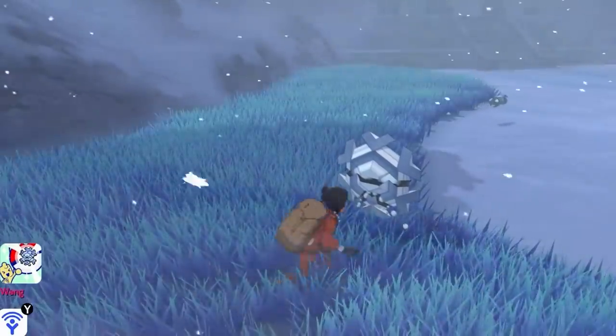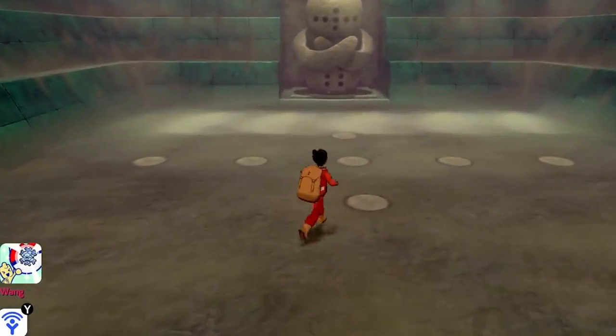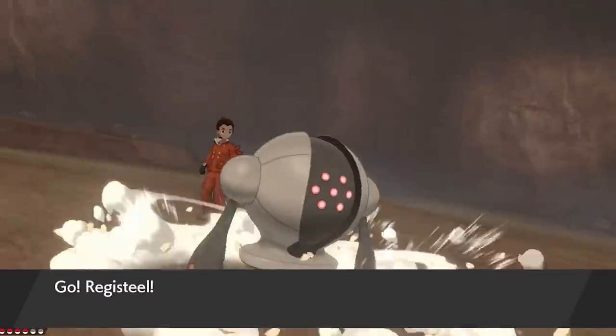There's Cryogonal roaming right outside Regice's temple, so just catch any of them, put them in the front of your party, and Regice will be unlocked. It's also at level 70, but it doesn't have the move Curse like Regirock did, so it won't boost its stats enough to give you trouble.